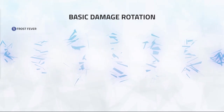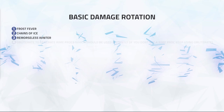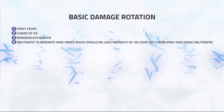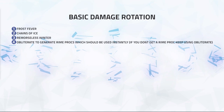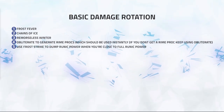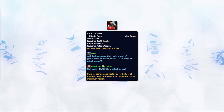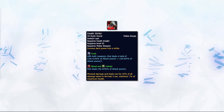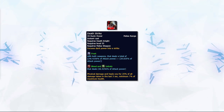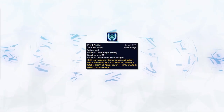When it comes to your basic rotation, it will look like the following: 1. Frost Fever to keep diseases and Delirium up. 2. Chains of Ice to snare them if needed. 3. Remorseless Winter. 4. Obliterate, then use Rime proc as soon as it procs from Obliterate. If you don't get a proc, continue obliterating until you get a Rime proc. 5. If at full runic power or close to full, use Death Strike. Death Strike is an absurdly powerful ability for self-healing. You'll most likely use it in place of Frost Strike whilst being targeted to increase your survival. Only prioritize Frost Strike when not taking damage and wanting to achieve maximum DPS.